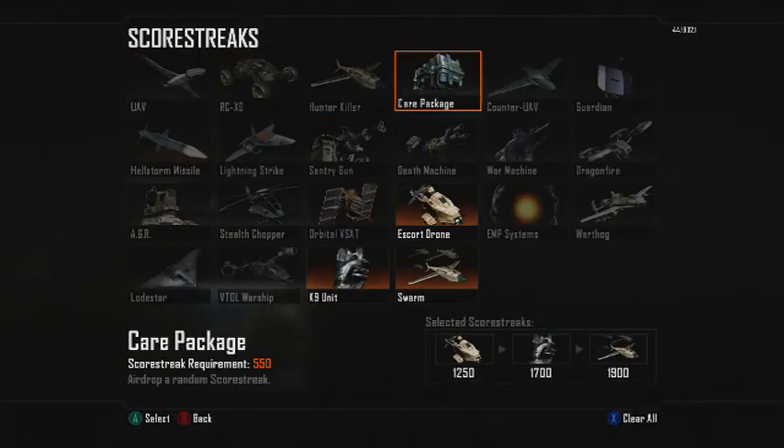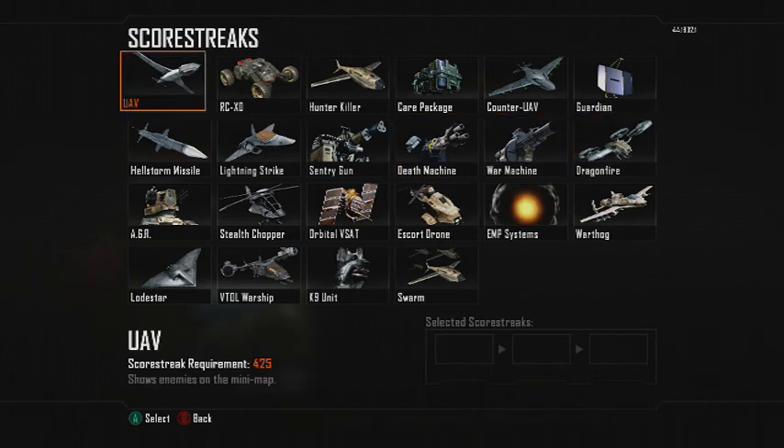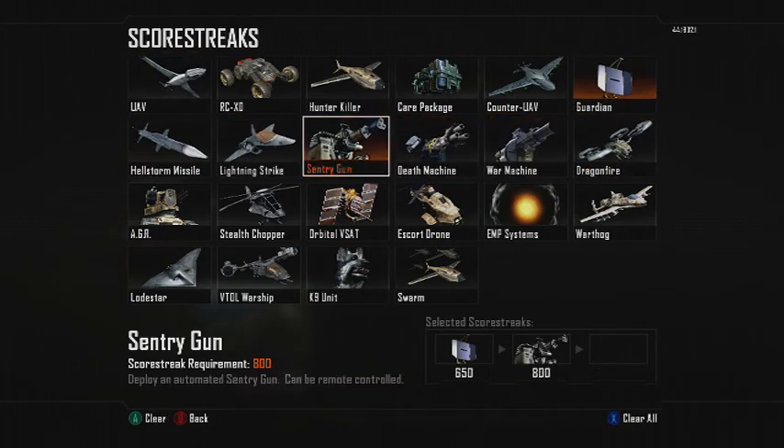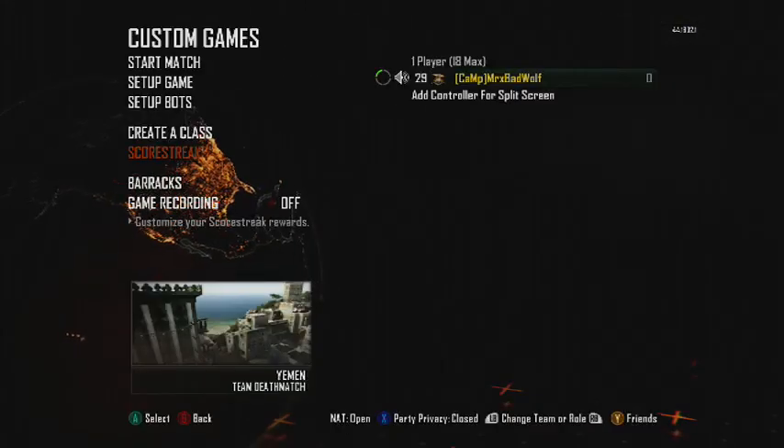For score streaks, these are definitely not it — nice change from the last time I used it — but you want Guardian, Sentry Gun, and then what we preferably use is the Chopper.